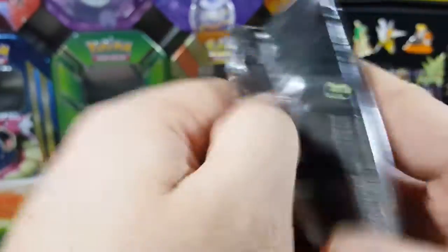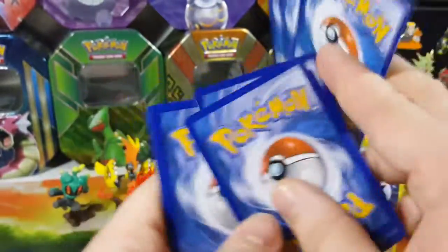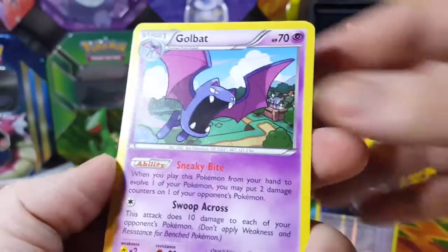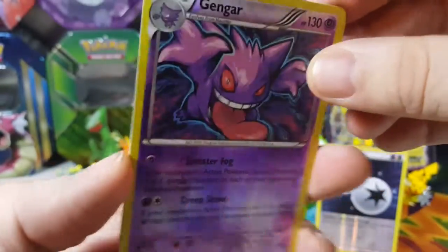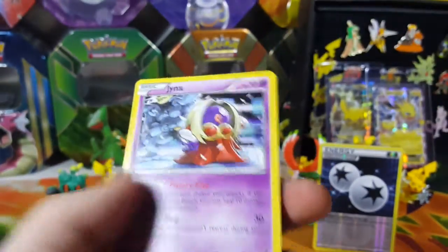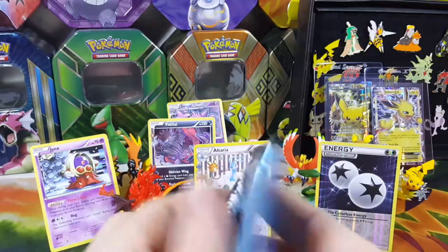On to the next one - three more packs to go. Let's see what's in the Charizard one. We got Metal energy, Slowpoke, Magmar, Gastly, Golbat, Gengar reverse - oh, that's a rare reverse rare Gengar! Gengar. I already got that one and the Jynx from the RC collection. Uncommon holo foil, and Jynx is a non-holo foil rare.